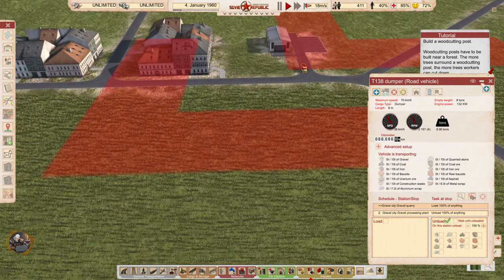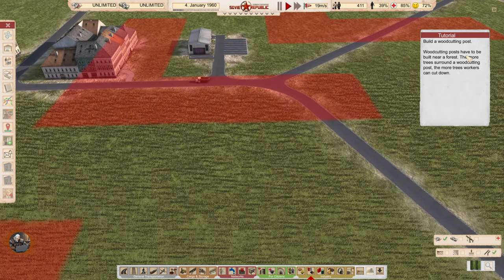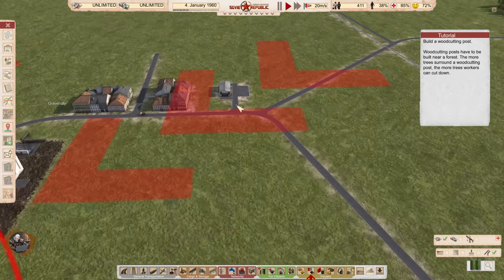Build a wood cutting post. Wood cutting posts have to be built near a forest. The more trees surround a wood cutting post, the more trees workers can cut down.